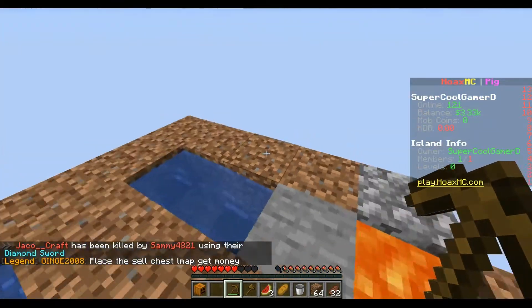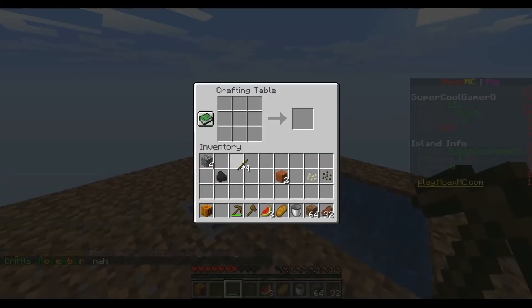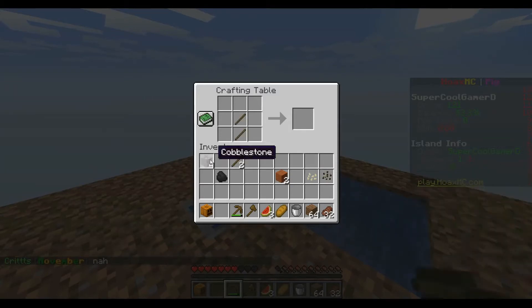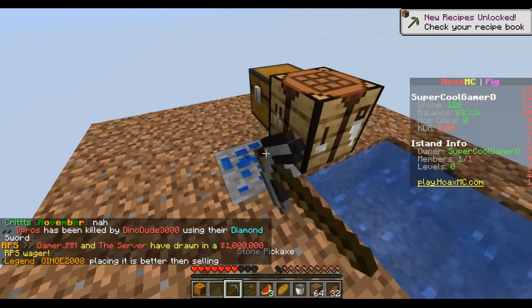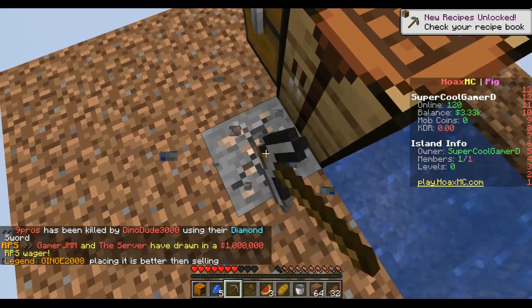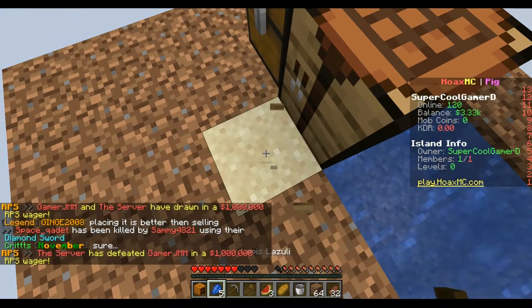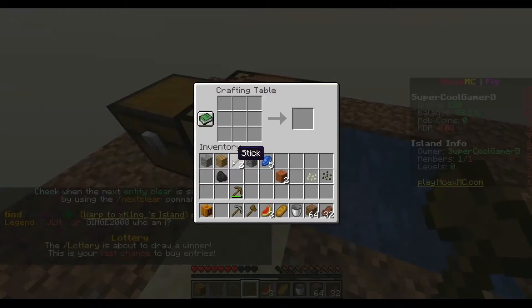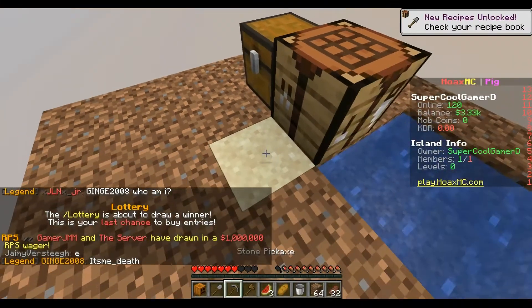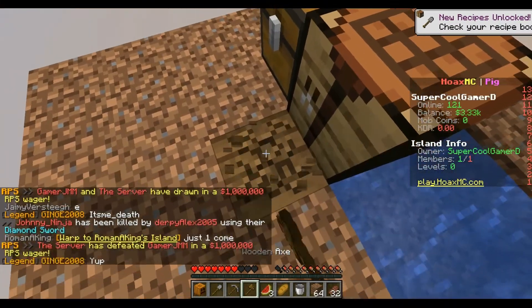Right now we only have netherrack and quartz. Let's make a pickaxe — there we go — and maybe even a shovel. We got lapis, and we can get by with a stone pickaxe. We got iron and wood. Let's make a stone shovel right now and mine this sand. What luck will we get — dark oak or spruce?